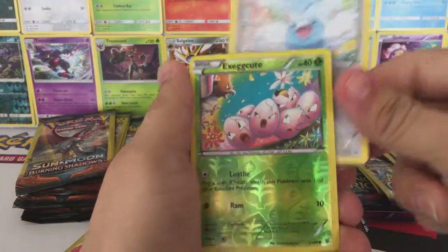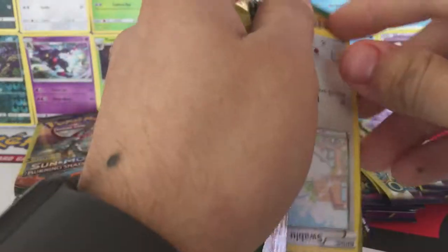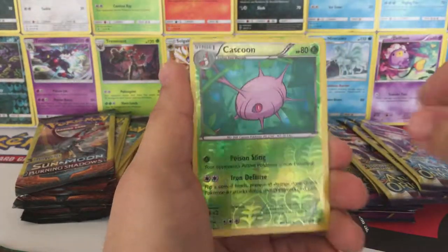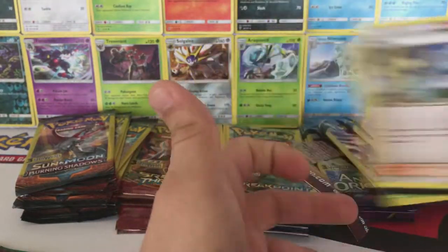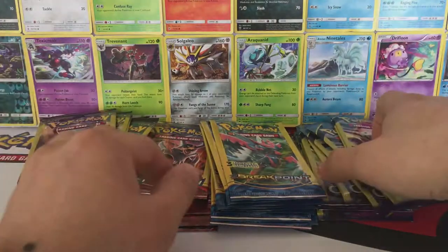All right, we have a Swalot Reverse Hollow, Exeggcute, and a Trapinch. Okay, we have another Swalot Reverse Hollow, Cascoon, and a Winona. That was it for the Roaring Skies — nothing good there, but we still got a bunch of packs to go.